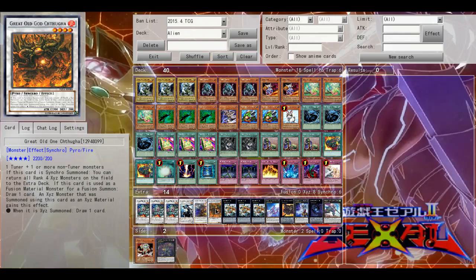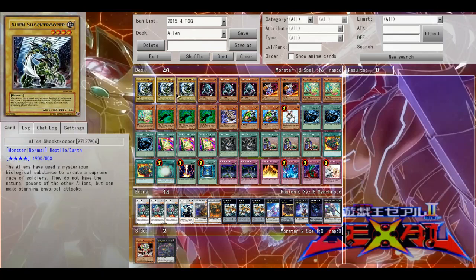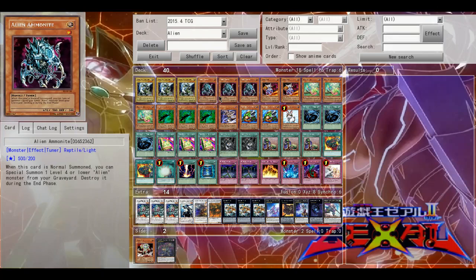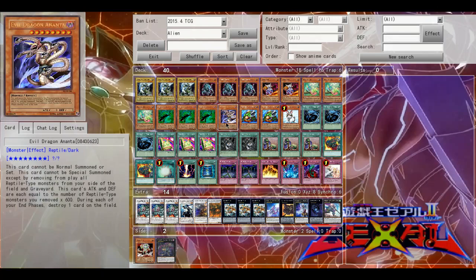Rescue Rabbit is here to get these guys out as fast as possible. You want these guys in the graveyard because then Ammonite can easily synchro summon. Rescue Rabbit doesn't affect Viper's Rebirth whatsoever. Ananta is fantastic — it's the boss monster of the deck in the main deck, at least. It's your last go-to card, a last resort, but this is definitely not a protect-the-castle deck. He's here in case you just need a play.